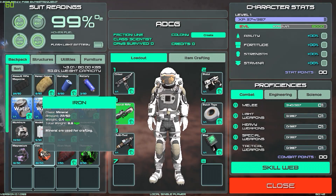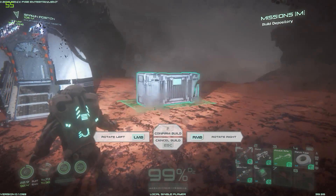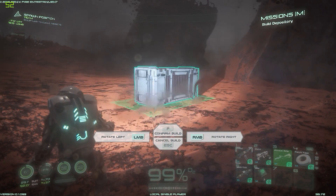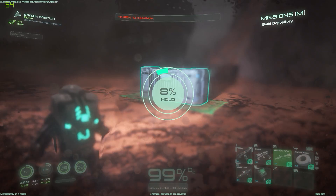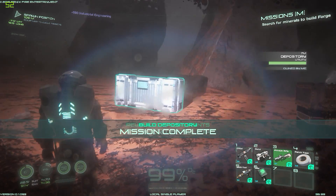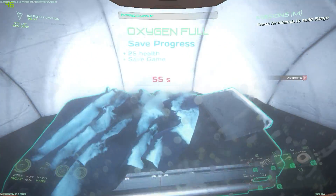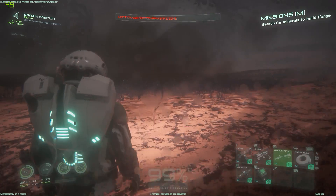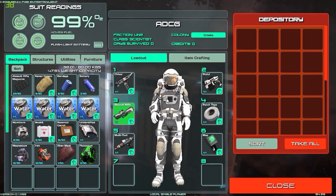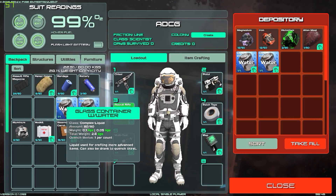Let's go into utilities — depository. We got enough iron and aluminum to build this. Here is our collected minerals. Building in a storm — let's put it over here, rotate it, confirm build, hold F. Mission complete! Now we gotta build a forge. Let me save — I can't save until the five-minute timer is up. In the depository I can store things — there's a weight limit on my backpack, so let's get rid of stuff we don't need.